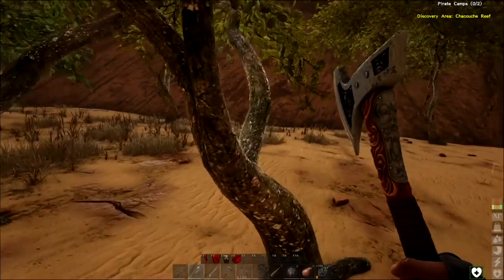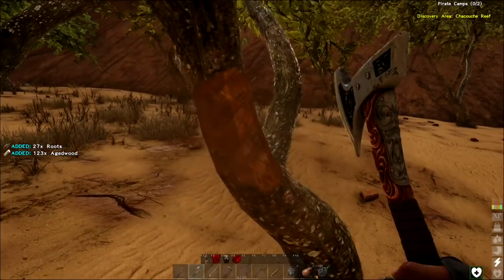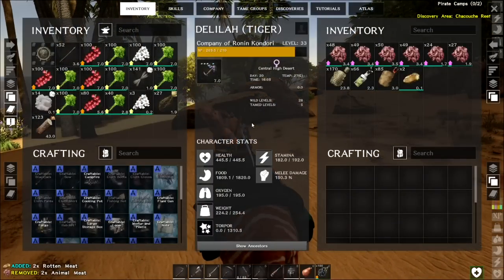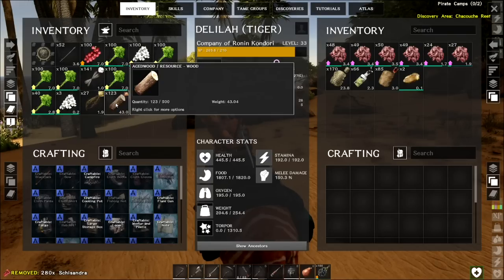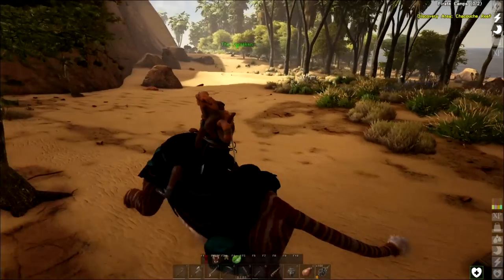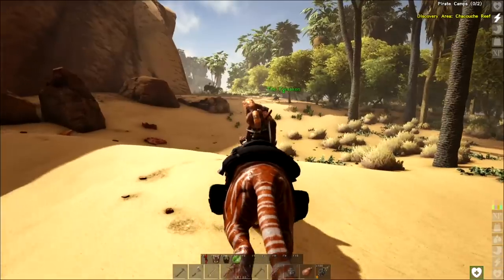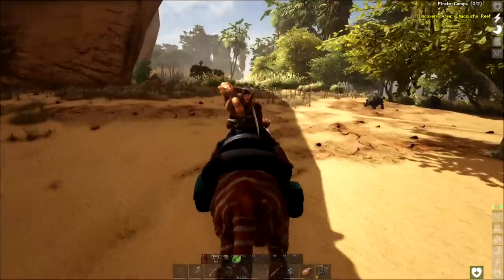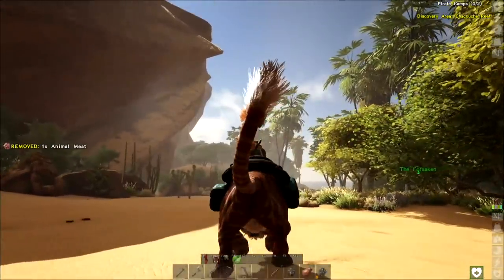We've got some different trees here. Age wooden roots — roots, which is a type of thatch. They thought of a lot of different stuff in here. I'm way too heavy. She's not meant to carry a lot, so we've got to take this stuff back to the Forsaken. It's a beautiful location — I would not mind living on an island like this. Season 1 we were in the eastern tropics, which was very hot, but pretty beautiful.